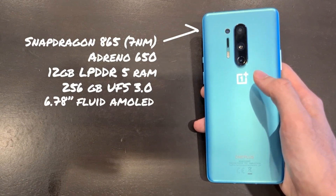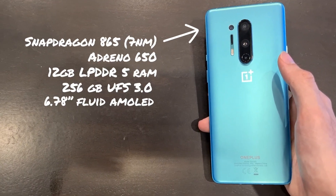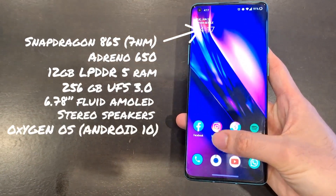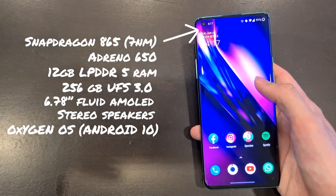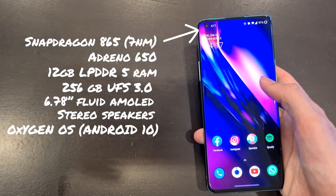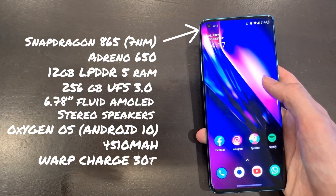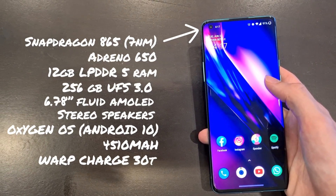Over here you can see that nice 6.78-inch fluid AMOLED display with a maximum setting of Quad HD Plus and a 120Hz panel. It comes with stereo speakers, and this phone runs Oxygen OS 10.5.8 — the latest from OnePlus — on top of Android 10. The battery is a 4510mAh with 30W warp charging.